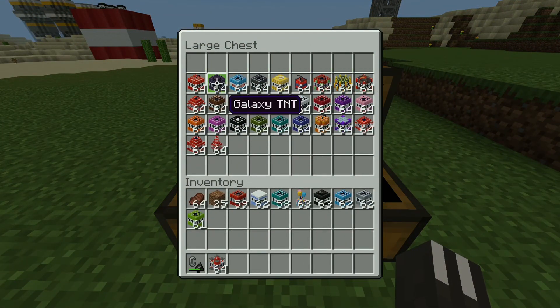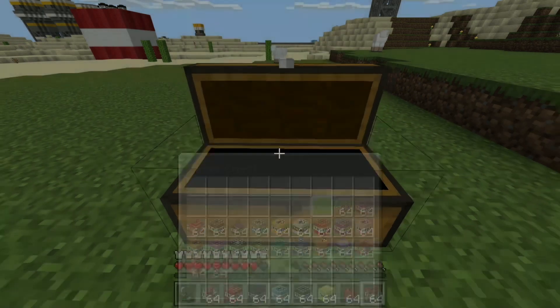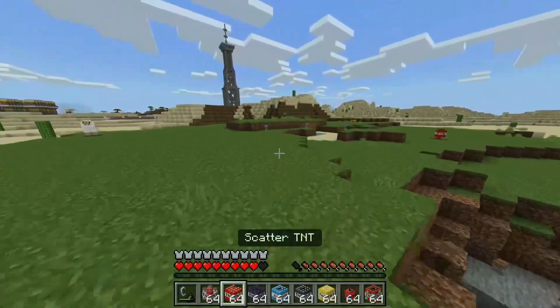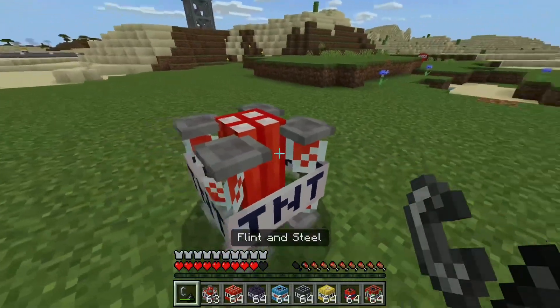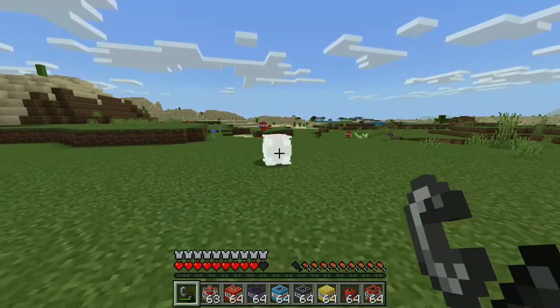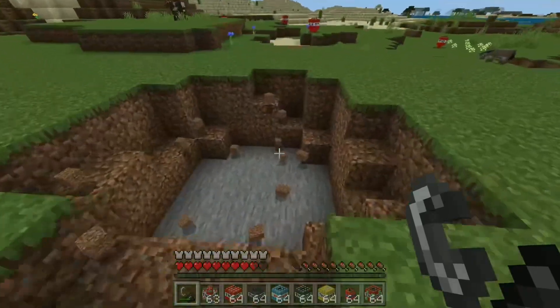For the next round of TNT we have potion TNT, scatter TNT, galaxy TNT, fish TNT, gray TNT, lucky TNT, walking TNT, and sticky TNT. These ones definitely seem a bit more interesting. Potion TNT has a really cool design — it's like a brewing stand. Let's see what this does — maybe it gives potion effects?